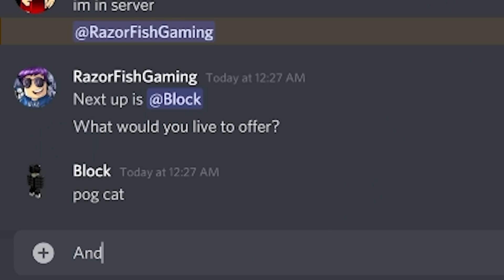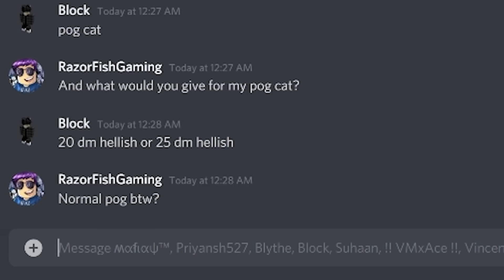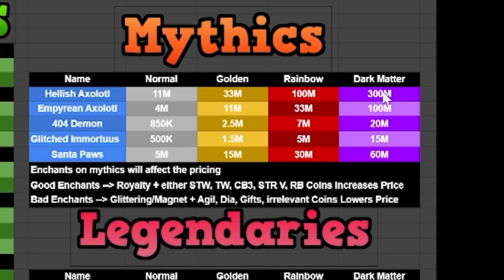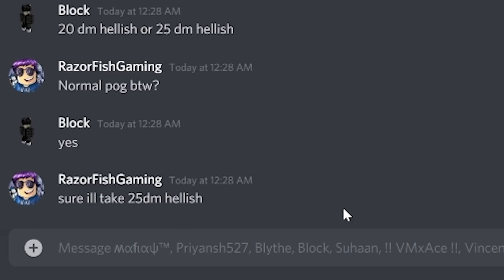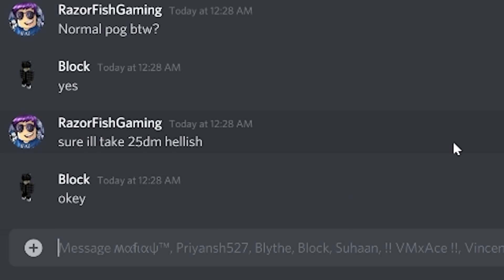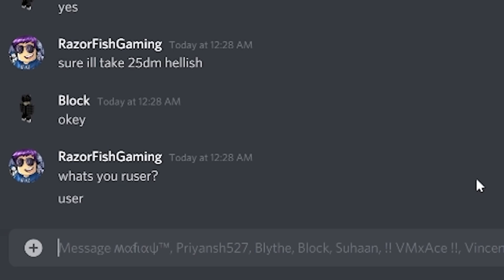What would you give for my Pogcat — 20 Dark Matter Hellish or 25 Dark Matter Hellish? Obviously I'm gonna choose more, which is 25 Dark Matter Hellish. Let's see the value on a normal Pogcat. A Pogcat is worth 300 million in value and a Dark Matter Hellish Axolotl is already 300 million — yeah, for sure I'll take 25 Dark Matter Hellish. That's already a huge W! I guess he really likes Pogpets.